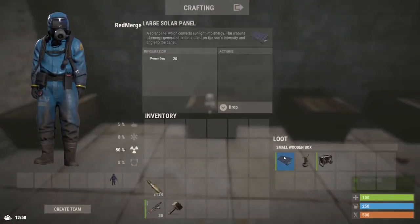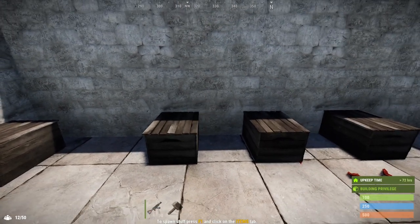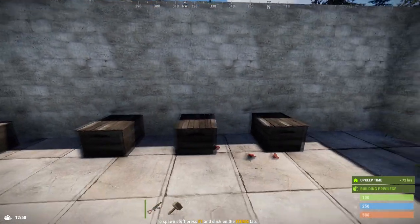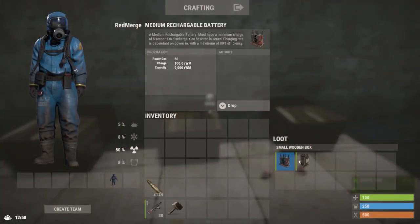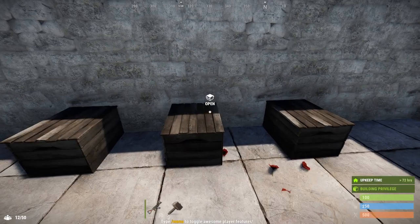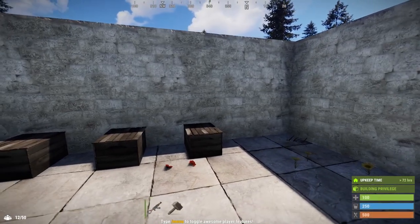Once you have your computer station, I'm going to show you how to set up your CCTV camera system. First you're going to need a source of power — a solar panel, a wind turbine, or a small generator, which can all be found in military, elite, and normal crates. You're also going to need a place to store that energy, so a medium or large rechargeable battery, which can also be found in elite, military crates, and on scientists on oil rig.